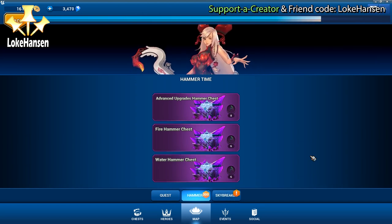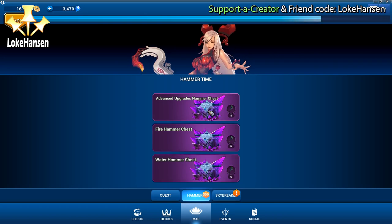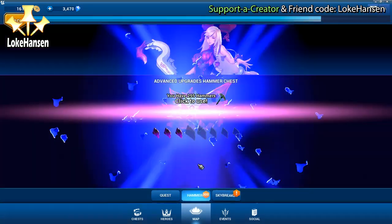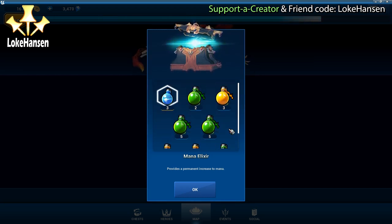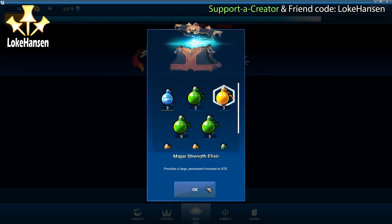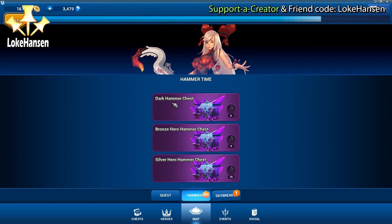You will always have three hammer chests shown at a time. I've saved up 300 hammers. My favorite hammer chest is the Advanced Upgrades, just because it gives you mana potions and the greater potions - strength and health elixirs, the major ones that I always seem to run low on. The value for a chest like this is unbelievable compared to buying those items in the stores.